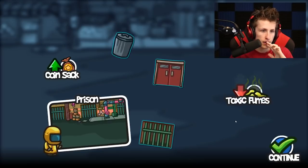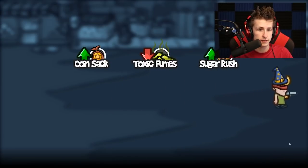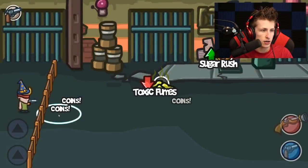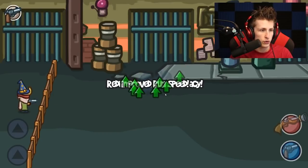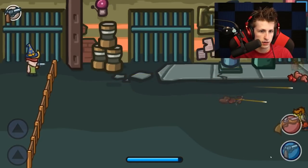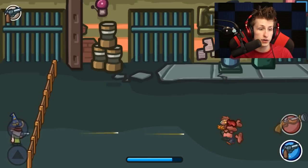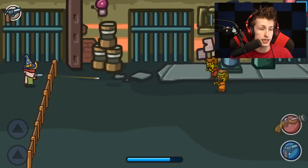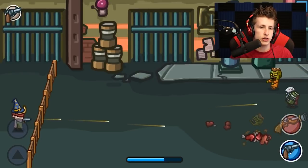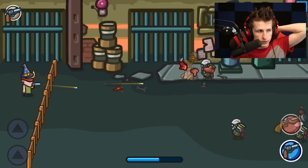Coin sack and one more — toxic fumes, no — sugar rush, okay. So I don't know what any of these are but it looks pretty awesome. Proceed. So we get some coins, toxic fumes reduce shooting accuracy — dang — sugar rush improved run speed, okay. Yeah, the accuracy is definitely a lot worse, you can see it jumping all over the place. The fact that the zombies are a lot slower though is amazing.